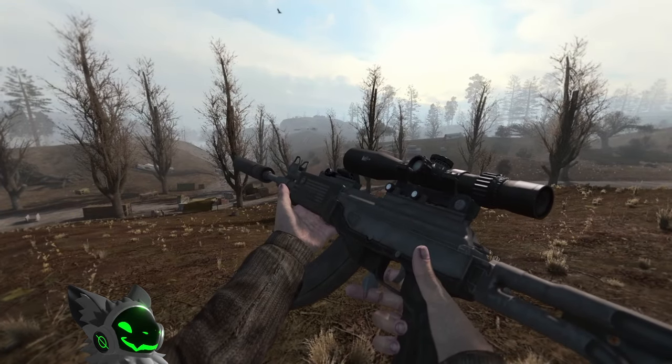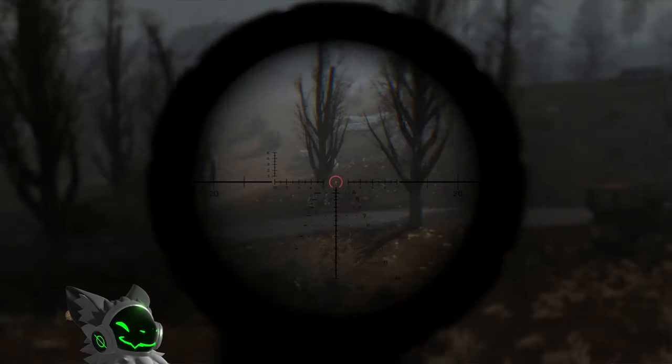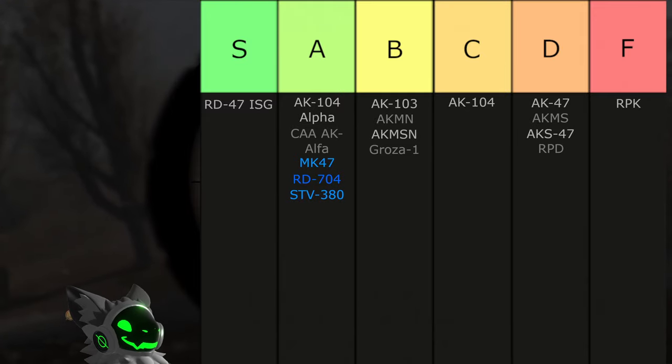Contrasting is another EFP weapon, the STV380. This gun has great sights, a decent fire rate and accuracy. The magazine is even slightly bigger at 35. This gun would be S tier if it weren't for high recoil, so we're going to A tier.